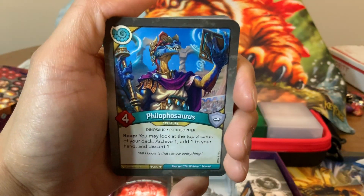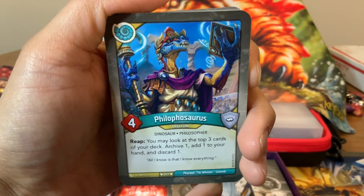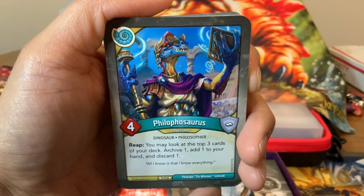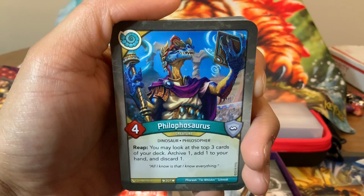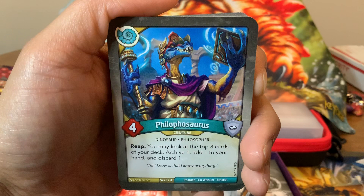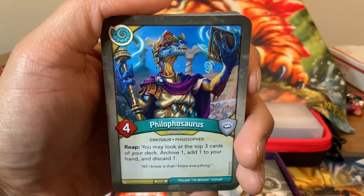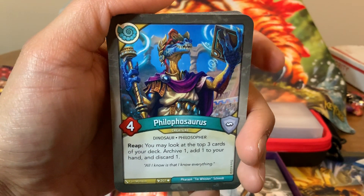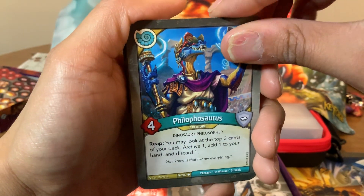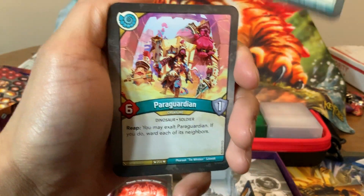On to Saurians. And we're starting off with a cool one — Philophosaurus. Four-power creature. Reap: you may look at the top three cards of your deck — archive one, add one to your hand, and discard one. That is such a good speed card, my goodness. That'll really speed things up. Your opponent's going to really target this guy, because otherwise you're going to run away with your deck and have a lot of advantage. Really big advantage card. And we have two of those — that's really cool.